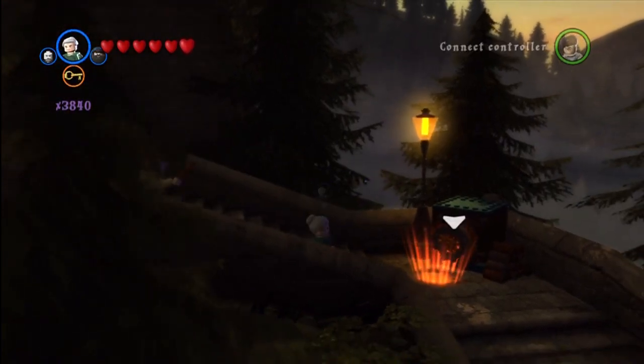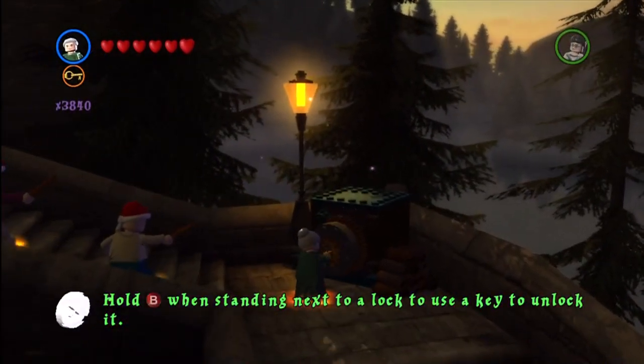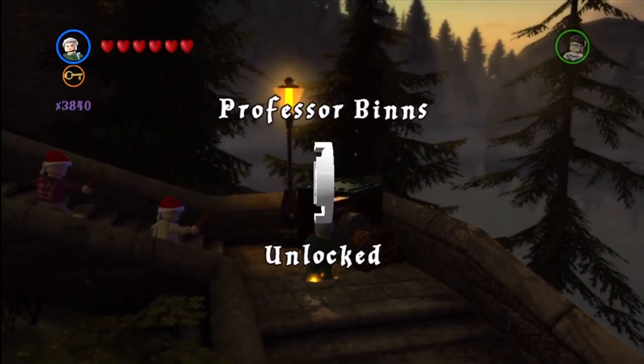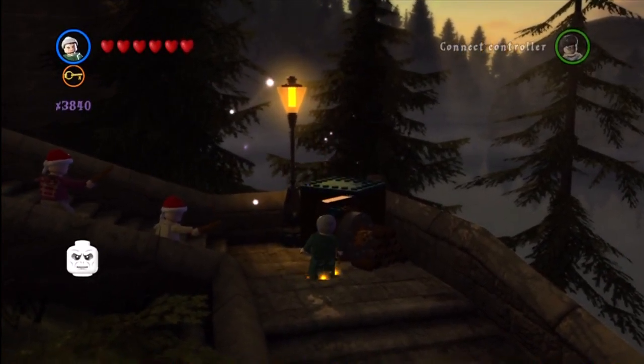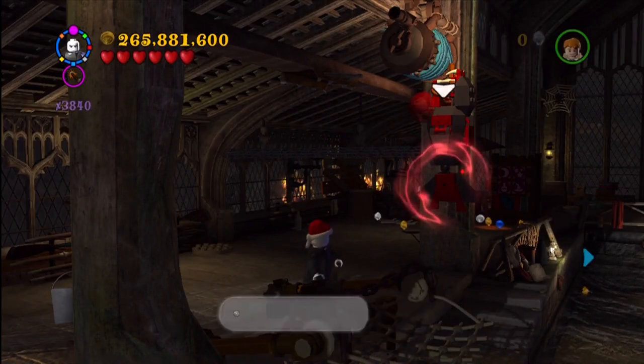This is on the way down to the boathouse, off the covered bridge — the southern left of the area. You have to use dark magic to first get into this area, then as you make your way down the stairs, you switch to a character with a key. They're able to open that, and you get Professor Binns.